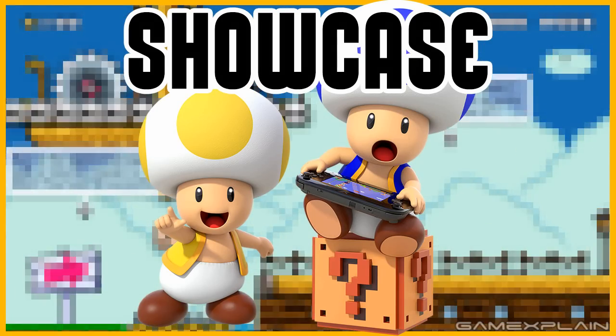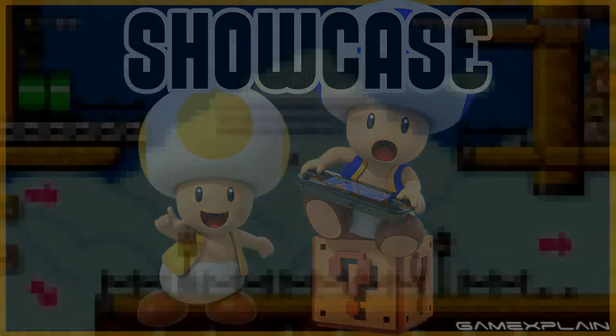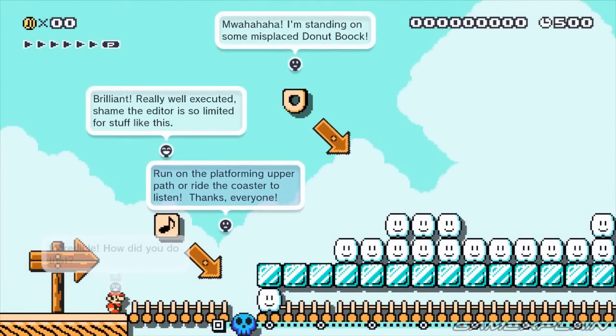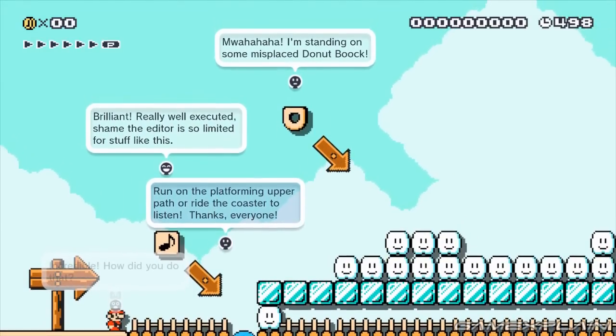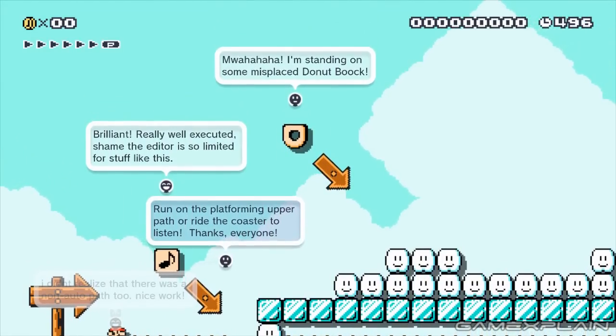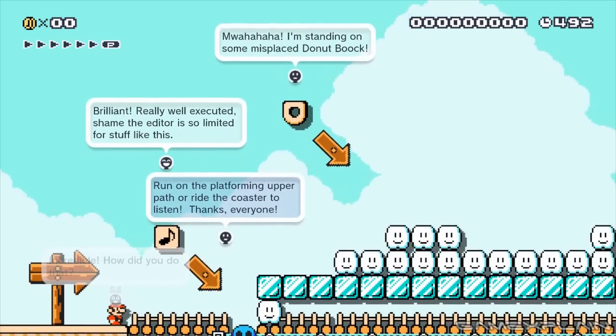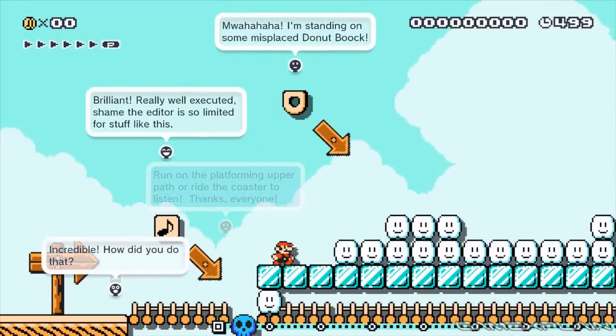So let's go ahead and hop into the Mario 3 one real quick, which is the first one he made. What's really cool is he actually designed these stages to be played in two ways. You can hop on the platform and just hear the music without having to worry about actually playing the game, or you can run through the level and as long as you time everything right you'll hear the music in the same way. So let's go ahead and try to run through it this time and see how it sounds.